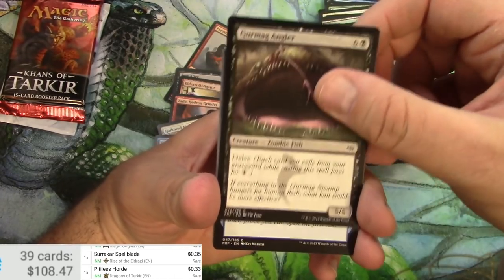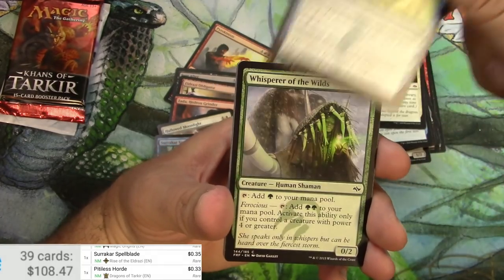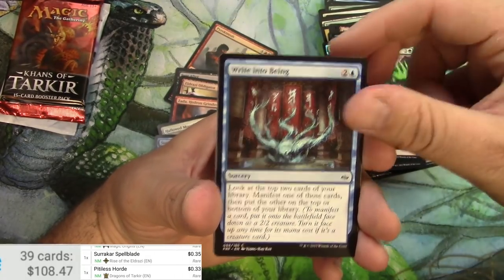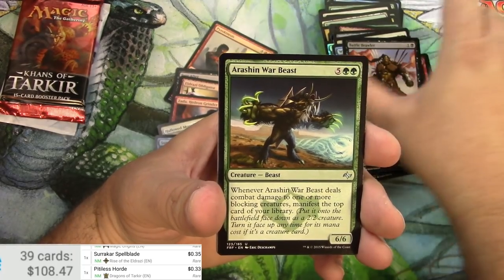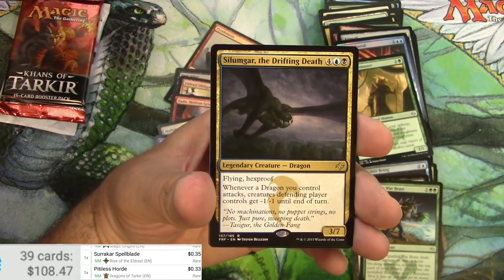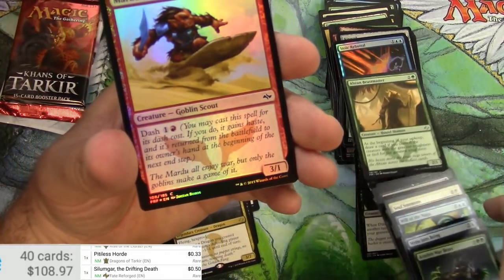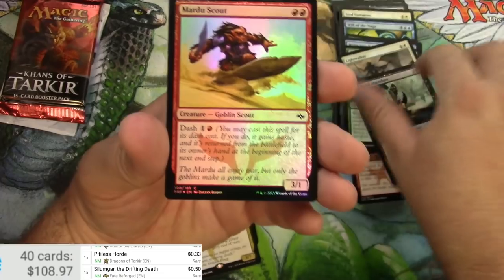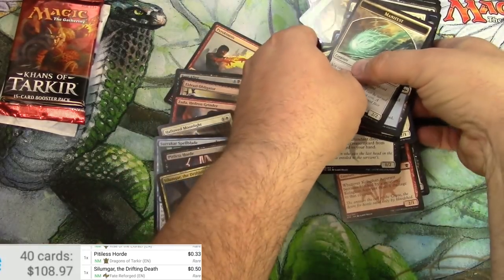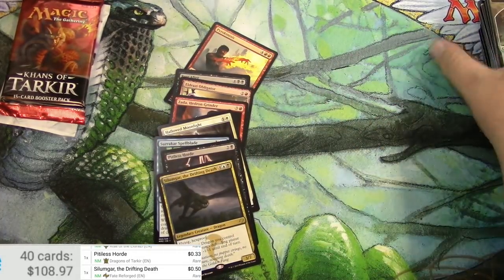Fate Reforged. Ruthless Instincts, Angler, collateral damage, battle brawler, Urshin Warbeast, Abzan Beastmaster, and Silumgar the Drifting Death is 50 cents. I'm going to have to redeem my pile here — Mardu Scout, Tranquil Cove, and a manifest token.